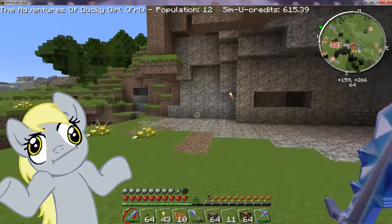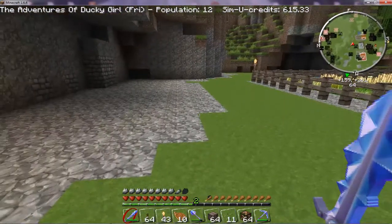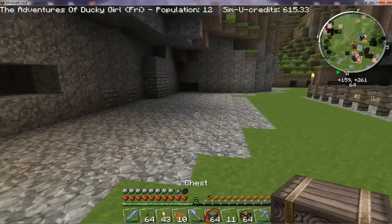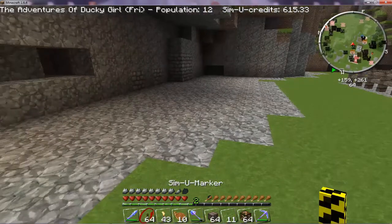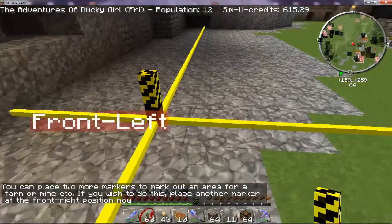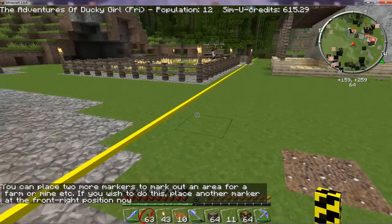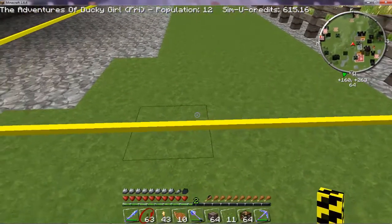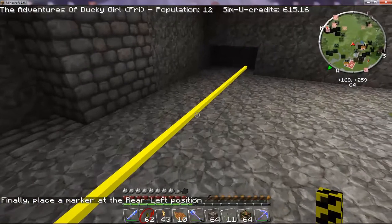We need them for horses, yes. So we need these little simu markers and we need this simu farming box. Porch marker — when it stops lagging — put it here. Front right position. So this is obviously the front of our farm. We don't want it too big, just put it there. And a rear left, there.